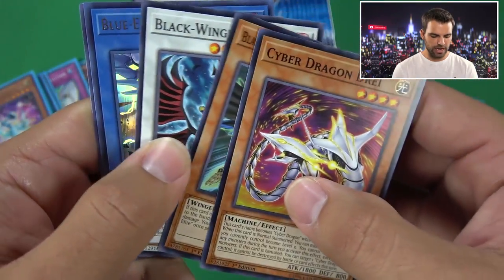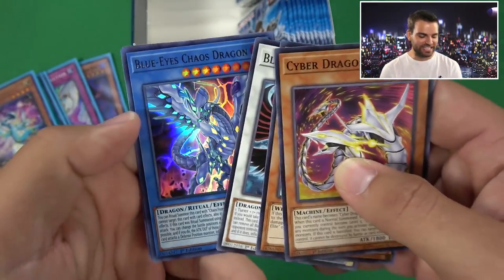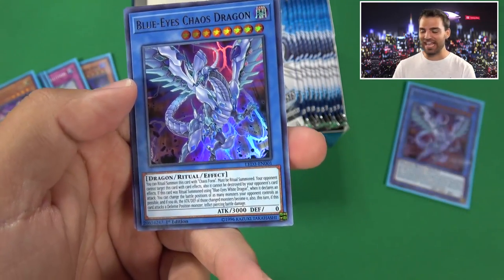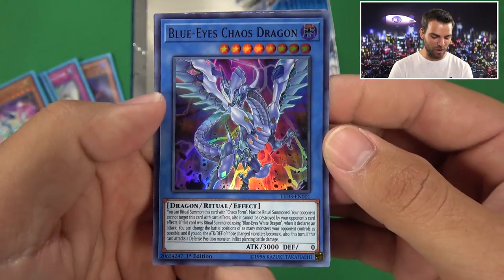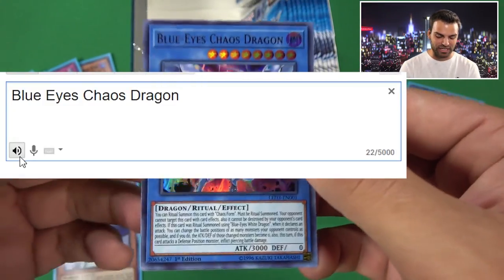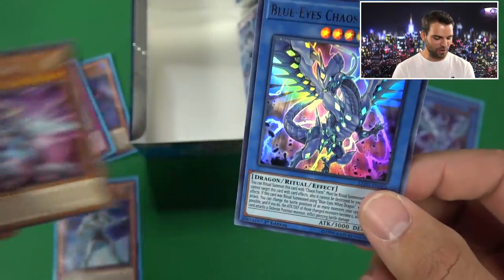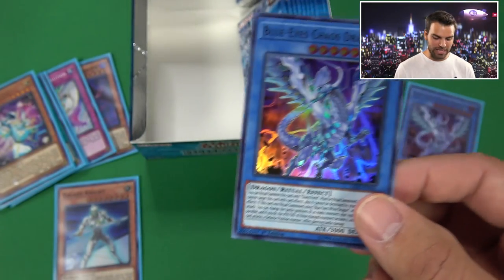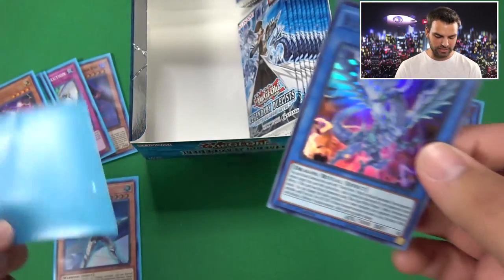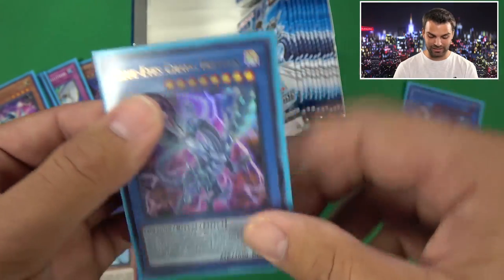Here we go - Zephyros, and... oh snap! Double Blue Eyes Chaos Max Dragon! What?! That's crazy - never seen that before. Now THAT is a box. Two Ultras of Blue Eyes Chaos Max Dragon in the same box! Two Blue Eyes Chaos Max Dragons is legitimately insane.